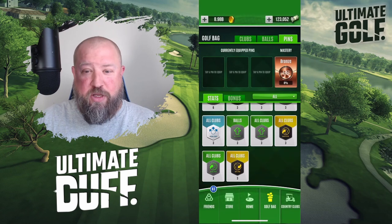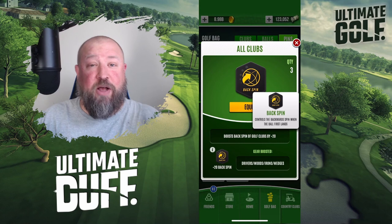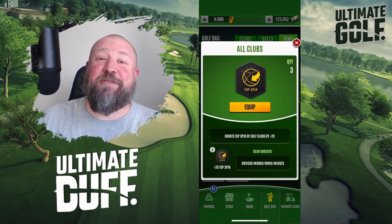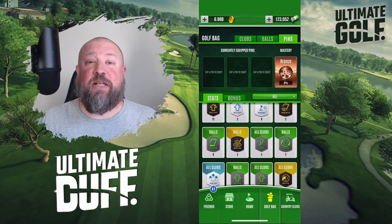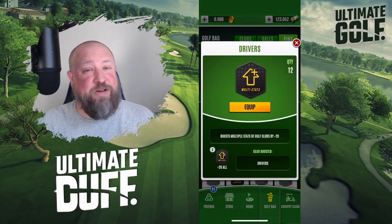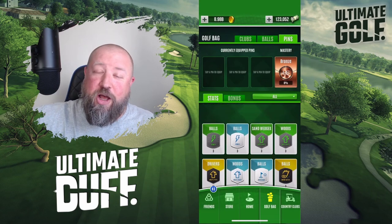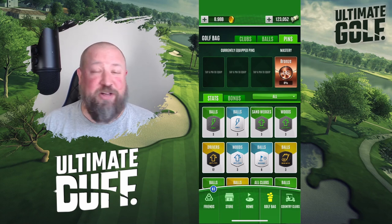Stats are broken down into clubs and balls. You can see we've got some ball stat pins and some club pins. Clubs are broken down further into the different types of clubs, or if you get lucky you can get some that give you all your clubs. There's going to be some strategy — you might want distance off the tee but also distance on your approach shot, so I'm sure that's going to make for a lot of content down the road.